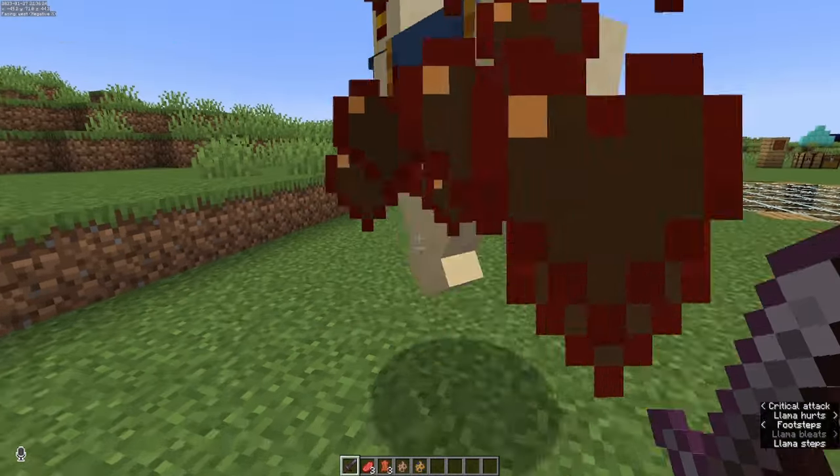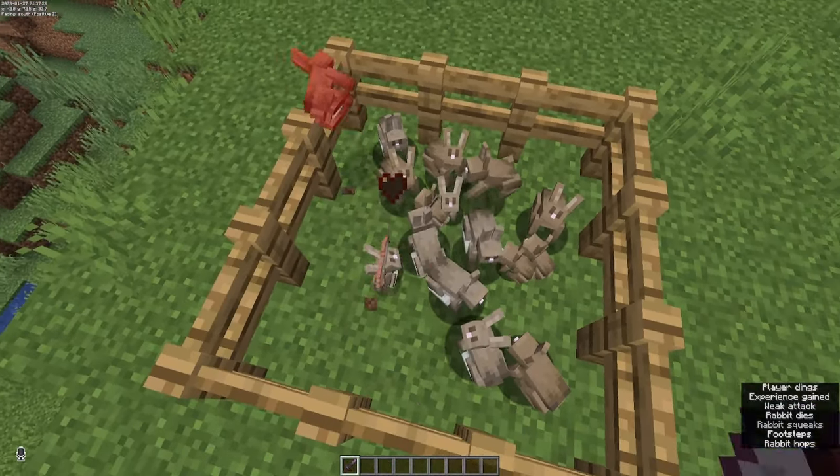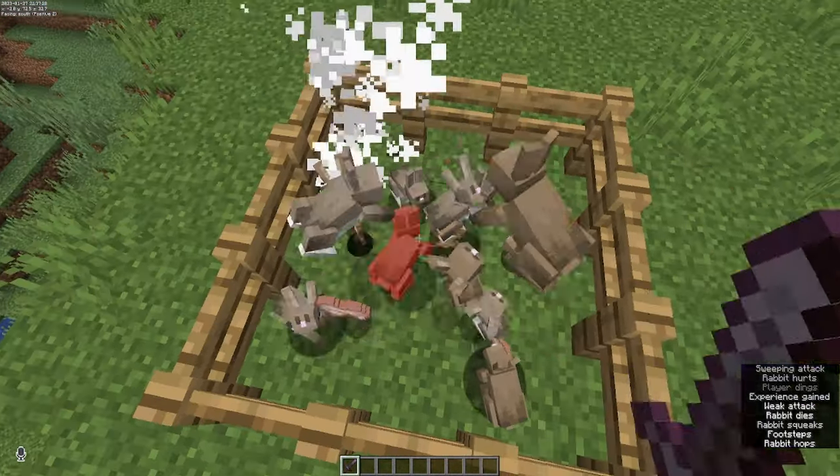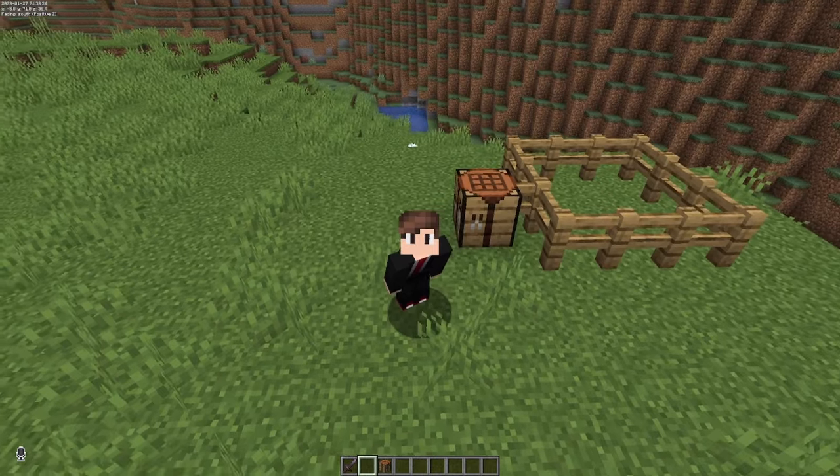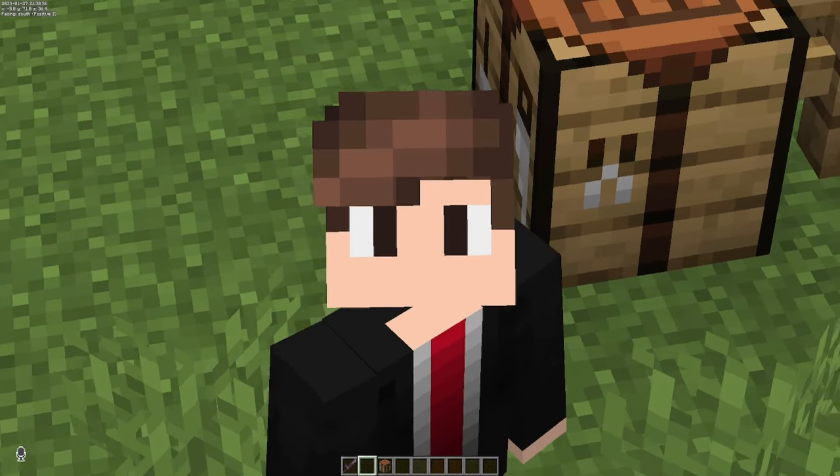Yes, that includes the ones from the wandering trader. But did you know, if you take out enough rabbits and collect their hide, you can go into a crafting table and put them in this formation to get another piece of leather. Honestly, I would do this as a last resort because it's very time consuming.